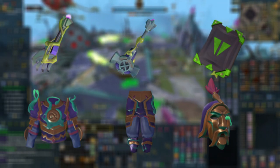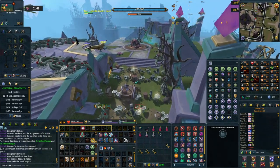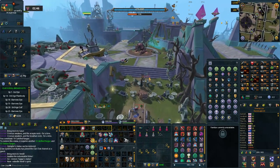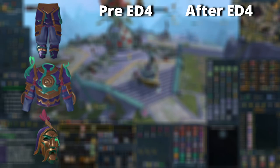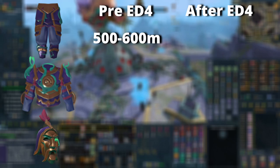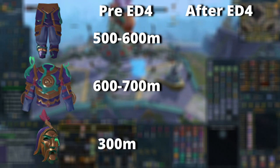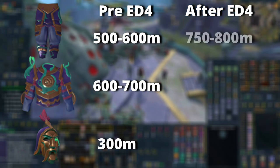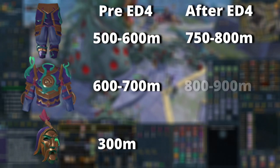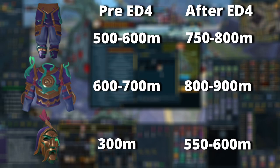It can also drop the Scripture of Jas, which is an absolute game changer for clue scrollers, and the Cryptbloom armor — a very good mage tank armor used at a lot of high-end content. This armor was pretty expensive before Zamorak was released. The three most expensive pieces are the helm, top, and bottoms. Before Zamorak, the bottoms were about 500-600 mil, the top 600-700 mil, and the helm around 300 mil. Now the bottoms are going for about 750-800 mil, the top 800-900 mil, and the helm 550-600 mil — a huge increase.